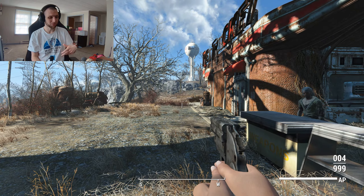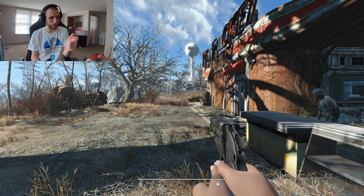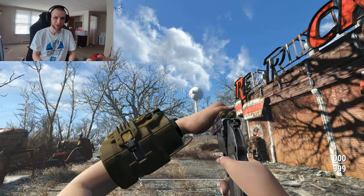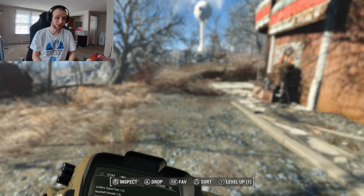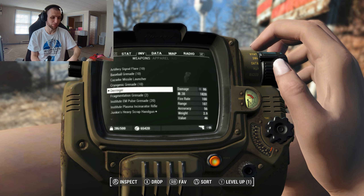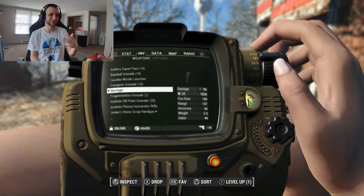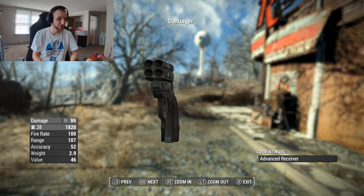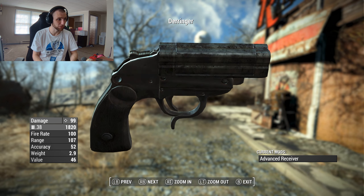It's a simple little pocket pistol and I like this gun a lot already. I love the idea of the Derringer as your little purse pistol - a backup weapon you switch to quickly, spam out, kill one thing, then switch back to your rifle before you even hit the reload animation. Just an emergency pullout to finish something off, maybe kill a couple of ghouls. I think there's some interesting stuff with that.